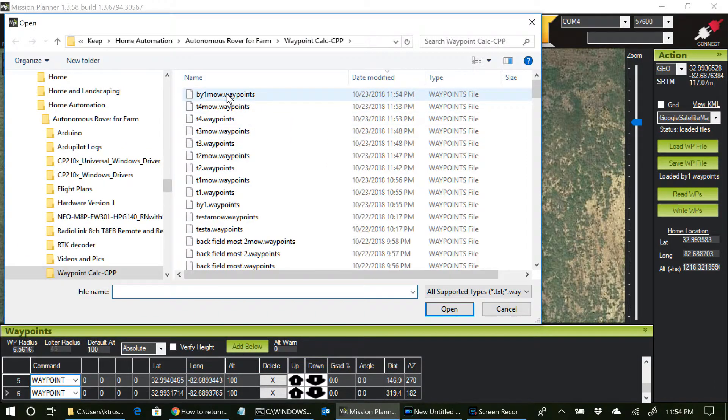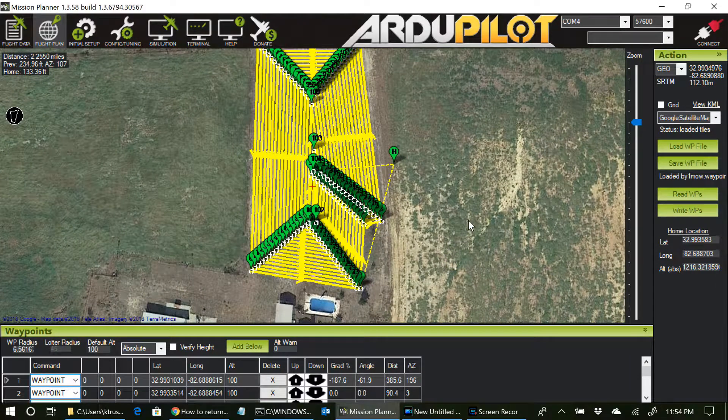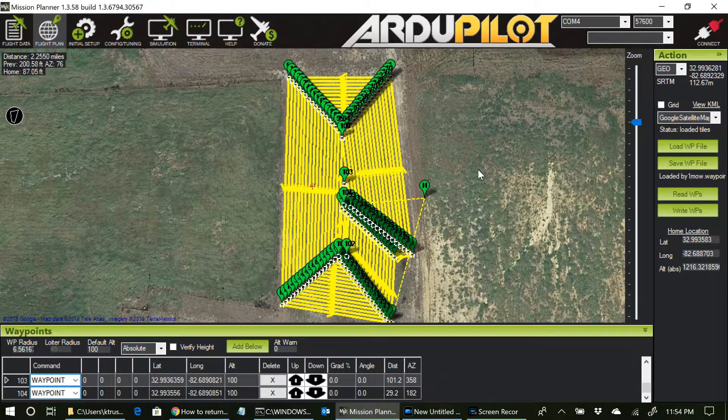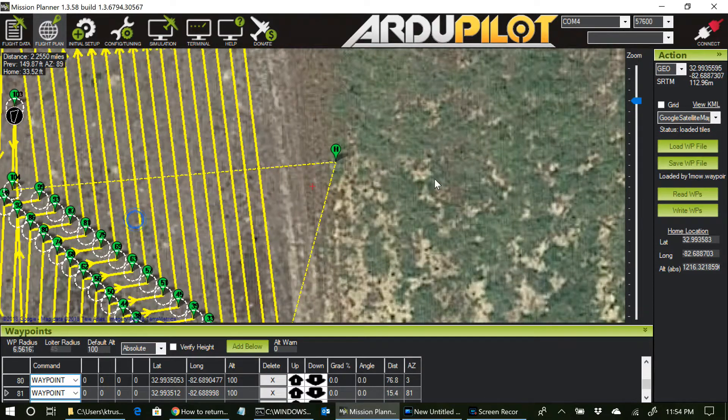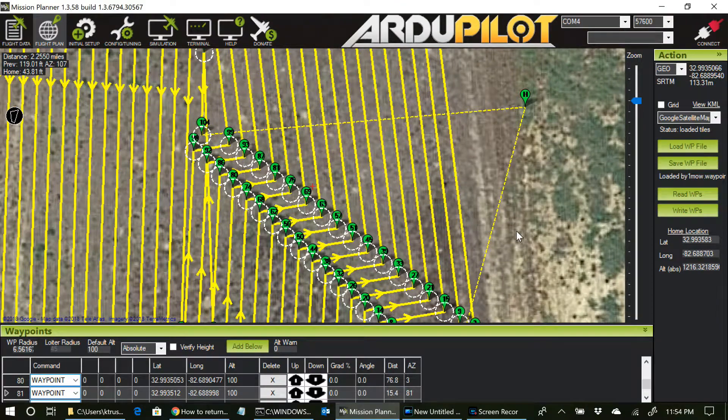Let's load that in. There's my mowing pattern. Notice it worked — it appears to have worked well even with a non-rectangular polygon, something with more sides and a little more complexity to it. We have the waypoints.